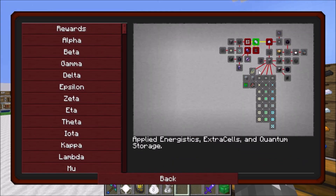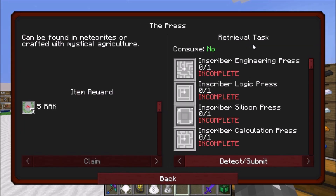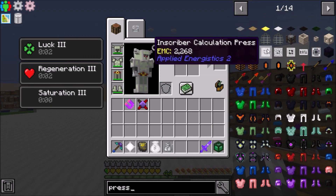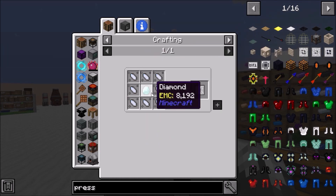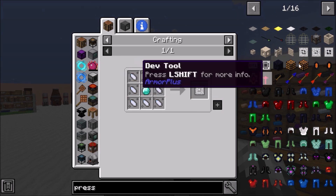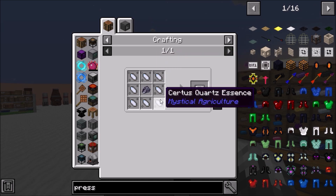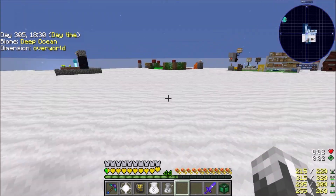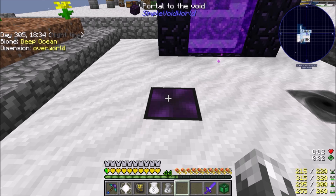First off, we needed to get Certus Quartz, which we've already got. That part is done. Next thing we're going to need is these presses. Each one of them has a recipe: Certus Quartz Essence, Diamond, Pure Certus Quartz, Gold, Silicon. All things are easily done. The hardest part is going to be getting some Quartz Essence - not really hard, I just got to go get it.